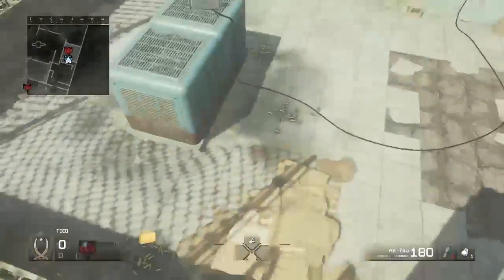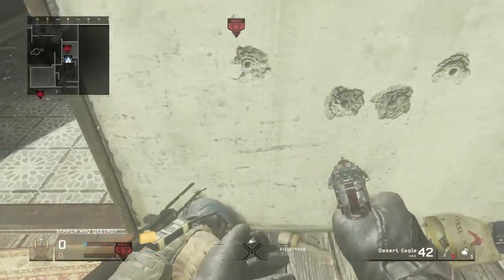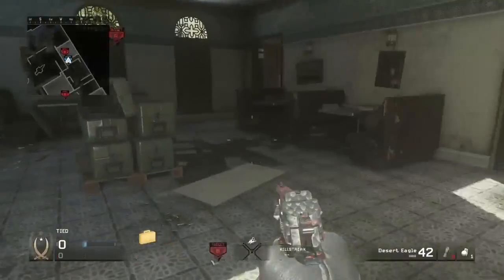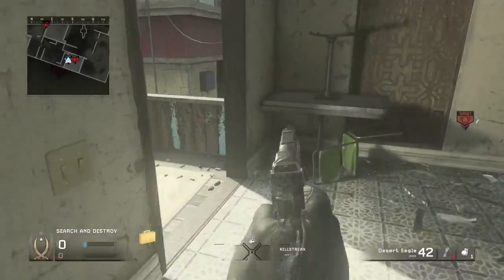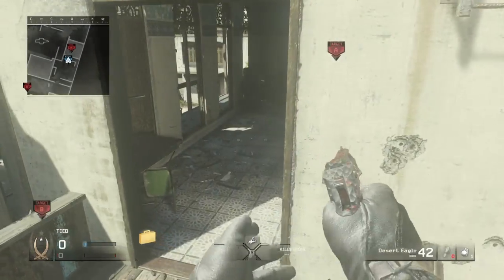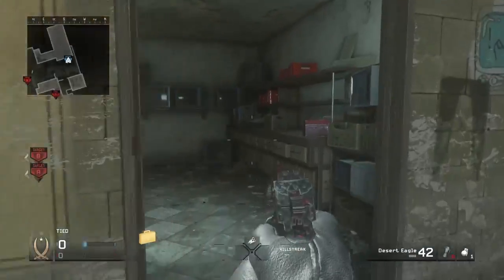A good thing to do in a clutch situation — say you're being chased, you got the bomb down, and you want to get down without taking fall damage. You just jump and mantle onto that. I know it's kind of hard but that's what practice is for. I just tried it a few times and got it down, so it's not really that hard and it's really quick — try that.